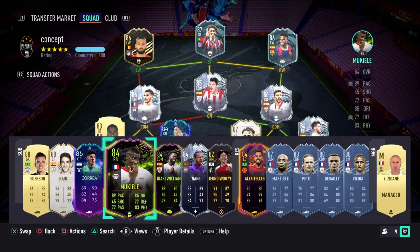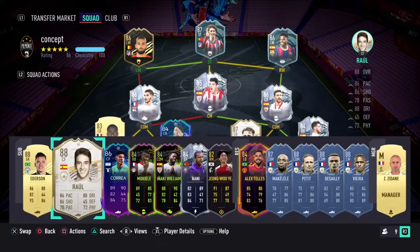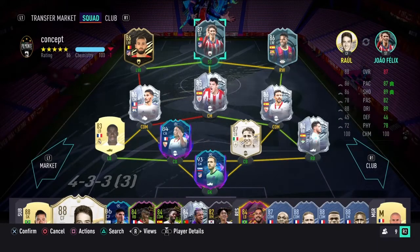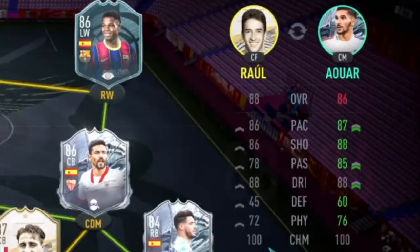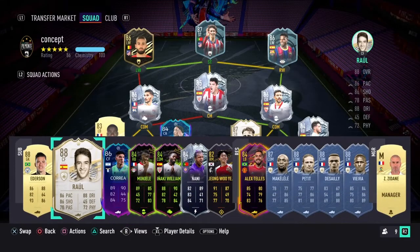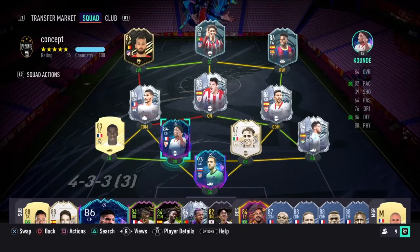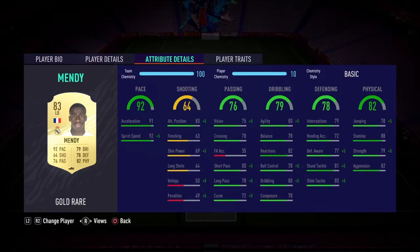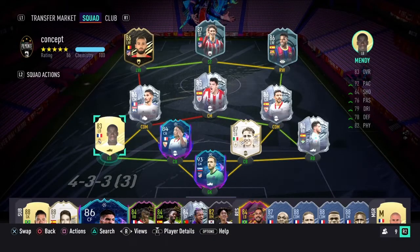Raul is going to be the best super sub you've ever seen in your entire life. I was going to swap out either Awa or Joao Felix for Raul, however his stats don't really compete with Joao Felix or Awa, so he's going to be sitting on the bench for a bit. I've got Ferland Mendy recently out of a 50k pack — absolute beast. I haven't used him yet because I was doing these icon swaps but I will be using them soon. See you in the next episode of the Road to Glory.